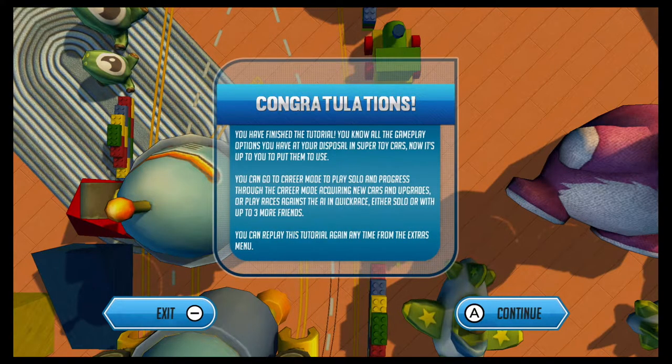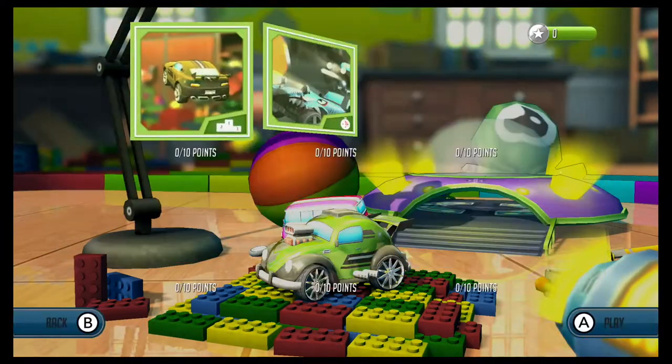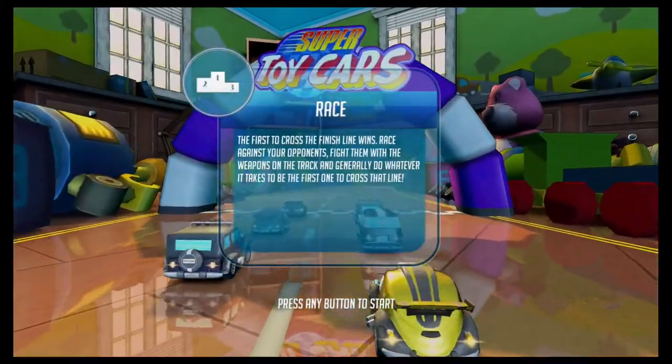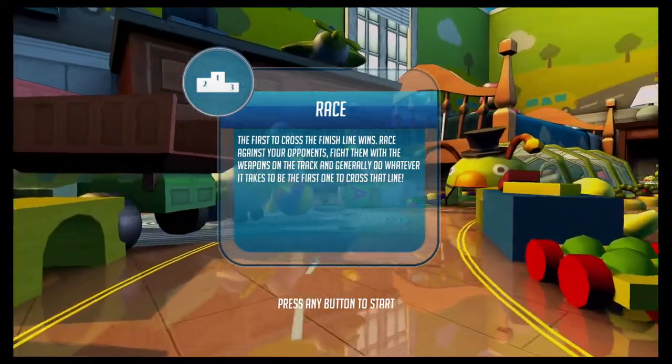Congratulations! You have finished the tutorial. You know all the gameplay options at your disposal in Super Toy Cars. You can go to career mode to play solo and progress, acquiring new cars and upgrades. I think I'm going to do that — let's go do career mode. Let's start a new career. We got to select the race first. Select episode — zero of 60 points achieved. Let's do it. We have to pick the race now. Event race, Baby Room one. The first to cross the finish line wins — race against your opponents, fight them with weapons on the track, and do whatever it takes to be first.